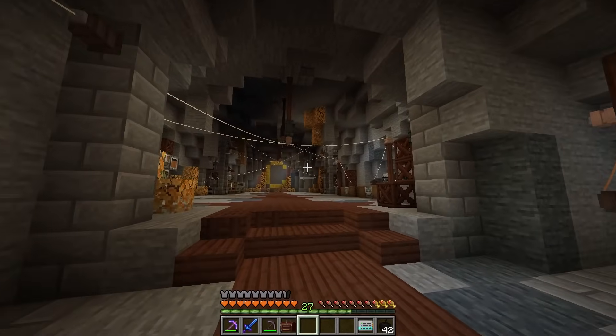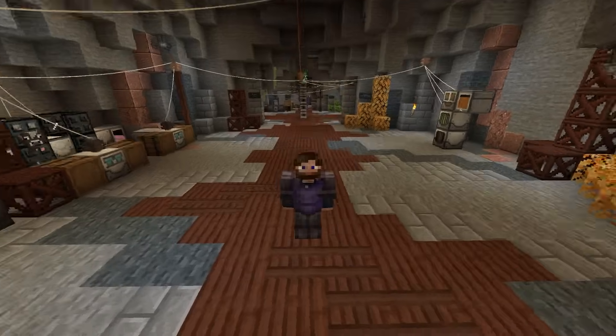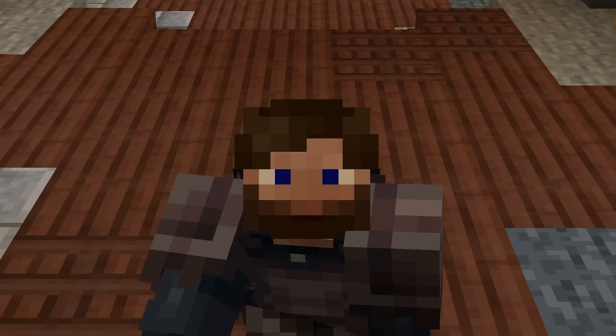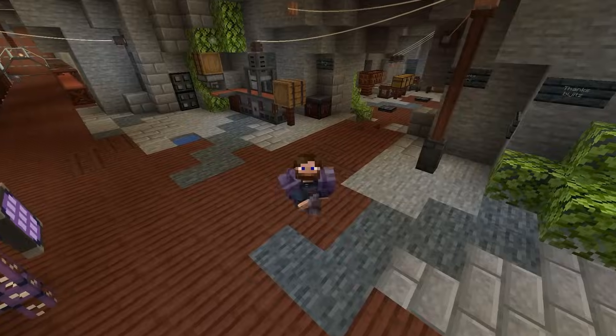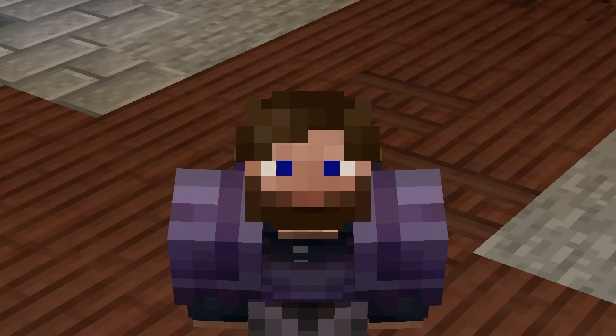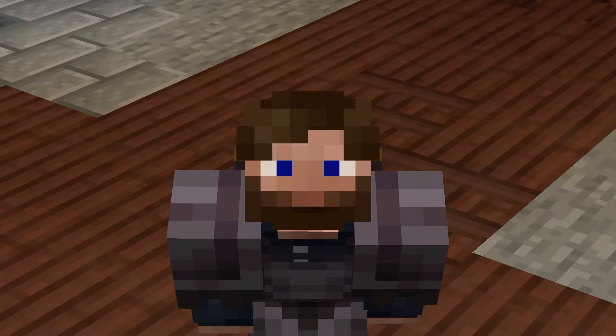And yes, I know you're saying, but Chosen, why would you want to cheese this thing? Just try and fight it on your own. And to that I will say: why do things harder when you can do things smarter? In all seriousness, this is going to be a pretty simple task. However, we do have to make it to the roof of this world, and it kind of only works because of the way this roof is actually designed. So let's first start by just getting to the roof.